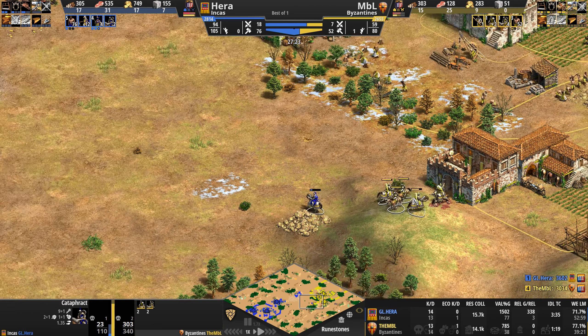If Hera wins this game — and it certainly is looking that way with 17 more villagers, Imperial Age, and two castles breathing down NBL's neck — he is on the verge of making it unlosable for himself. This monk is going to be the MVP of the game. The Treb has begun its bombardment. NBL has gone up to 10 Cataphracts. He just needs more numbers — if you're going to attack into a line of monks and expect to lose, you need quantity.